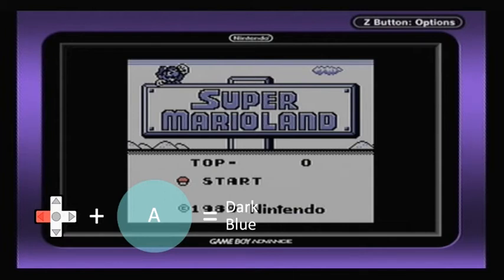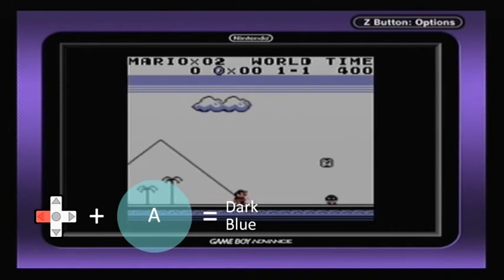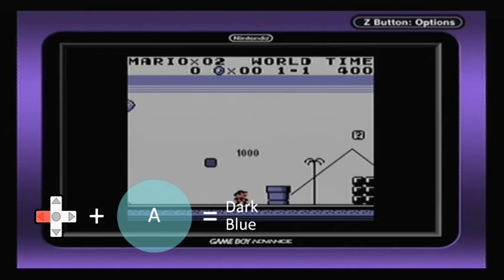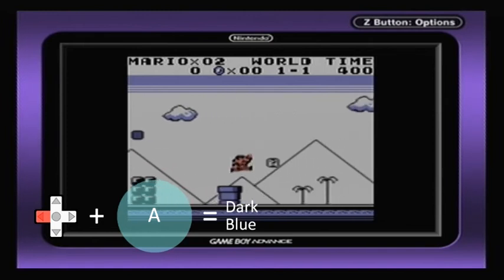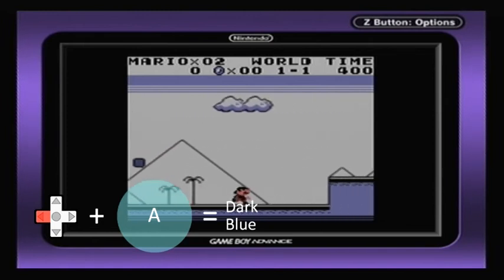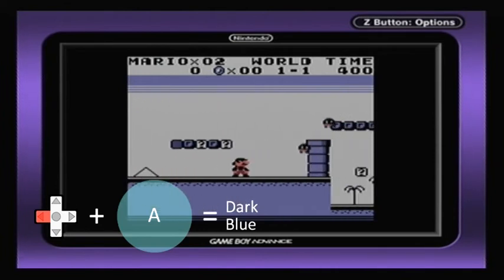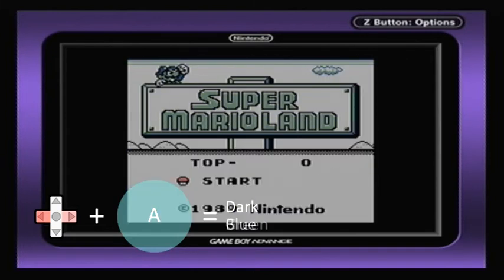Left and A is dark blue. This one's not too bad — yeah, I quite like this one. So far I do like pastel mix, but it's not to everyone's taste. Dark blue is kind of good — Mario's red, everything's blue, Goombas are red. It's a fairly decent palette.